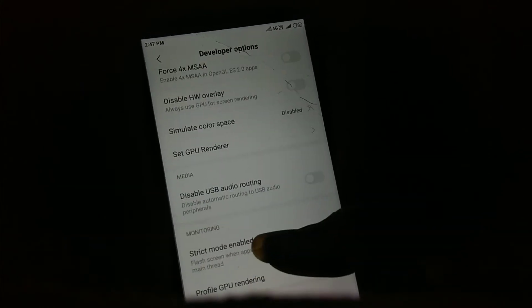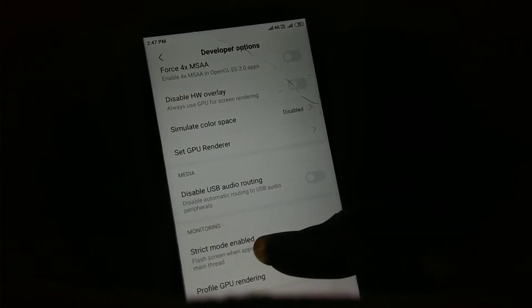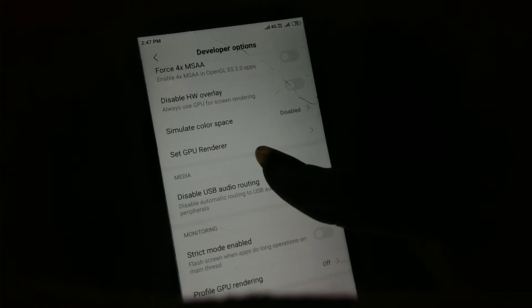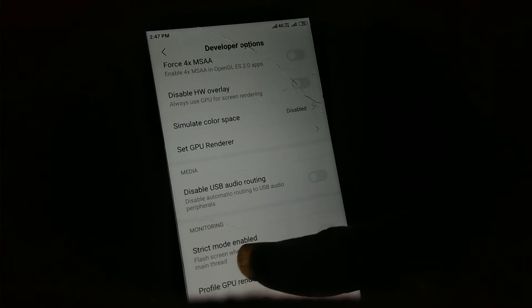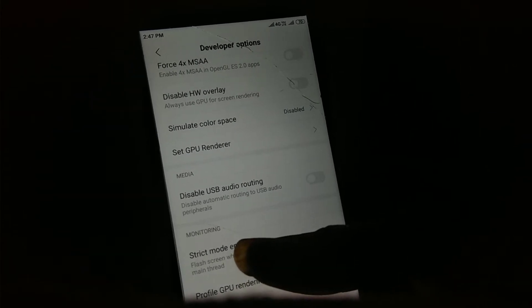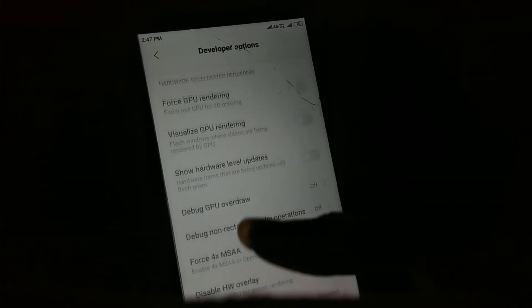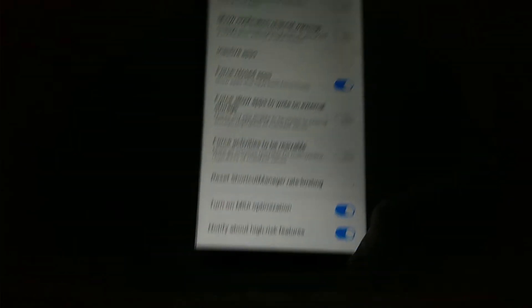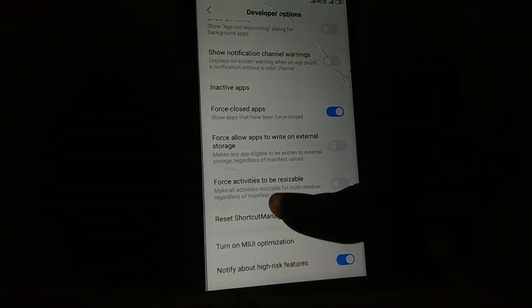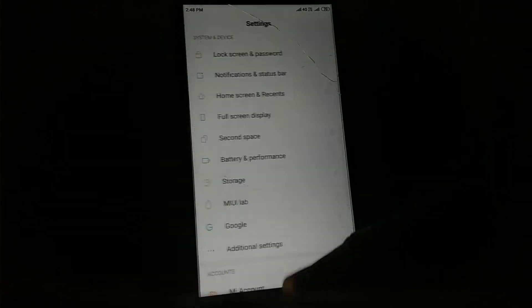For example, if you install a rooting APK like KingRoot, it will warn you that it is a high risk APK that may damage your system. This warning feature has been added in this build to inform users, and it was present in the last version as well.